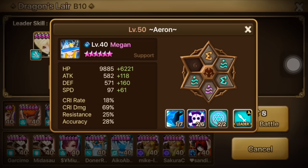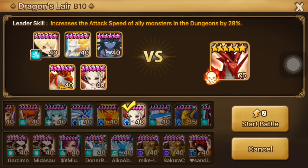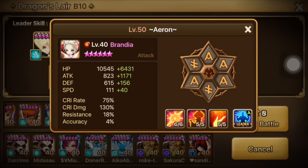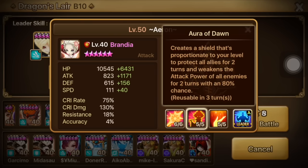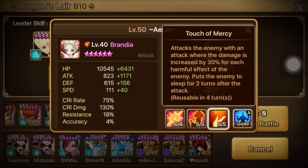Megan doesn't have enough runes on her and he doesn't have any runes left for me to rune Megan up, so that's why I'm settling with Brandia. His Brandia is runed really well — I think Brandia is his proud possession. Max skilled and well runed. Her first skill weakens the enemy's defense, which is really great and increases the damage output for the team in general. Her second skill creates a shield and weakens the attack power of the enemy team — this skill can really help team survivability in the Zyros stage and in the boss stage. Her last skill deals a lot of damage.